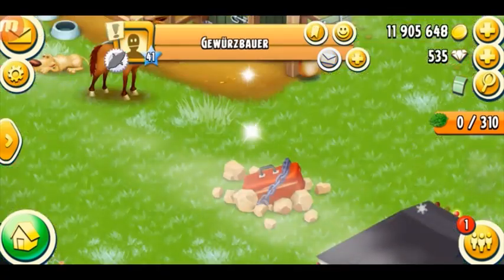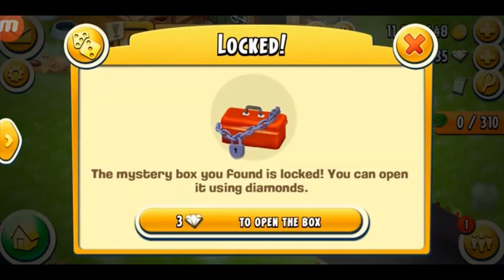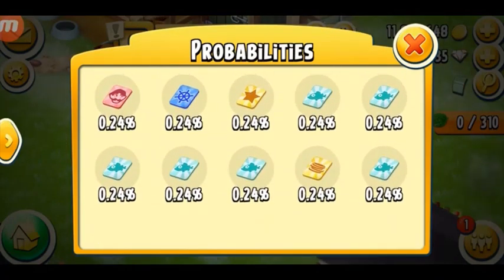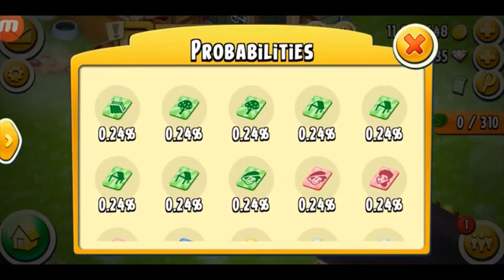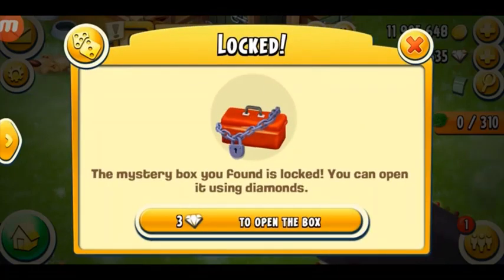I found a mystery box! If you're lucky you're going to get something, and if you're even more lucky you can find a booster. My mystery box is locked and I'm not going to spend three diamonds to open it — that's not worth it. If you check the probabilities you can see all the boosters in the game but there's a very low chance of getting one. My favorite boosters are the rose booster and the Tom free booster — they really help me a lot.